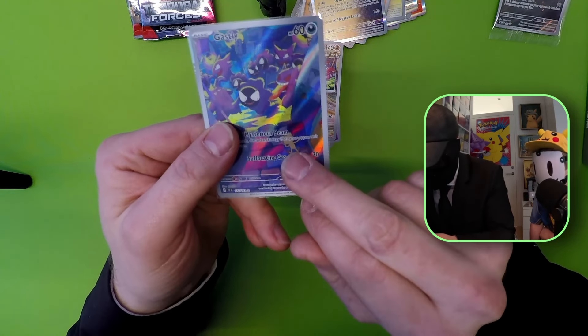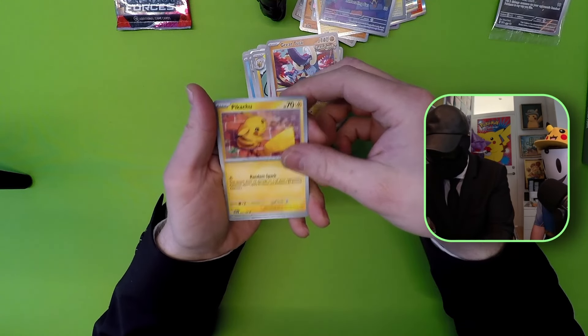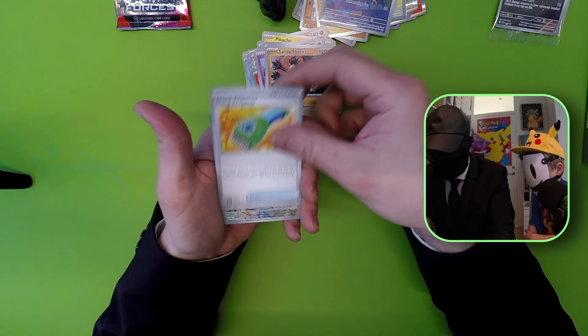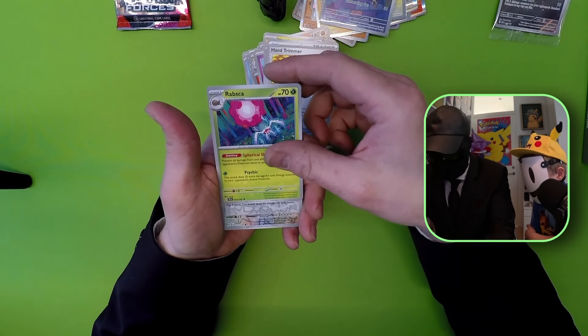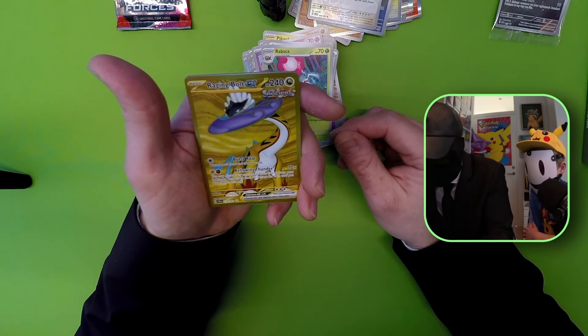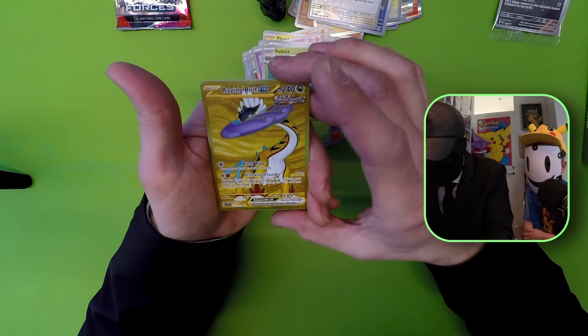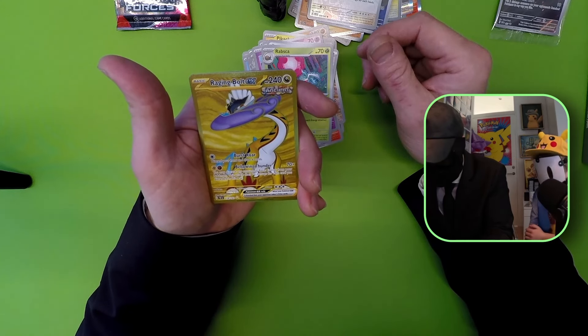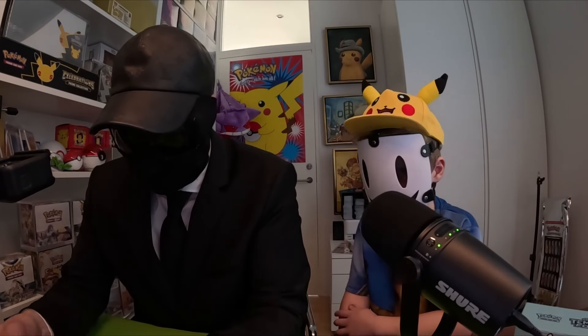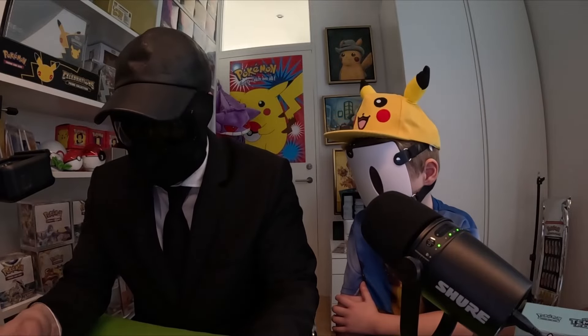Two packs in this box left to go. We have the Pikachu - always nice to get the Pikachu. The Cipher, the Marill, Sandy Shocks, Hand Trimmer, and Rapsca. We got a gold card - that's a chase card, a secret rare - the Raging Bolt EX! That's an awesome card, so stoked to have this. And Dunsparce Hollow. Definitely gonna sleeve this right away.